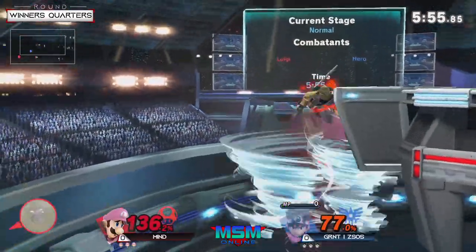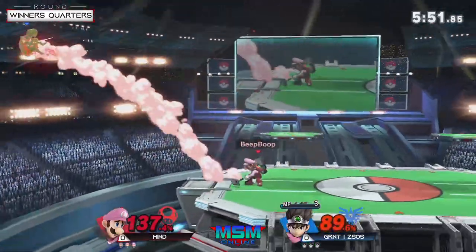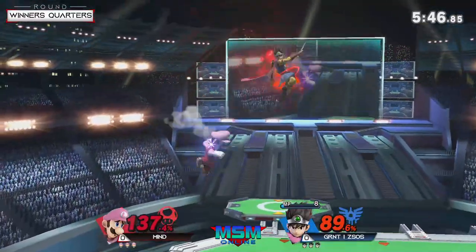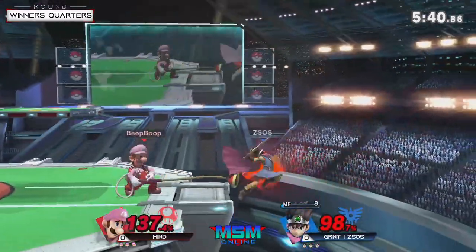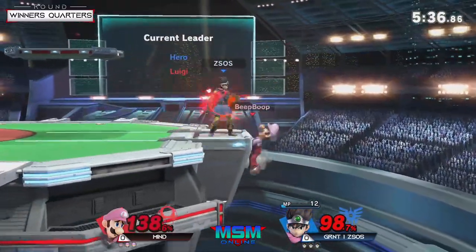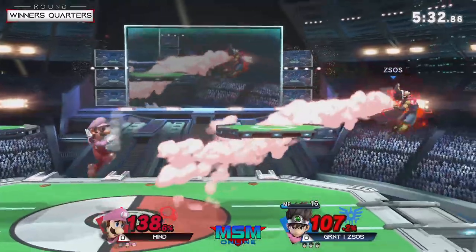When you social distance against Luigi you put yourself in a good position. What a great way to use that up B, because it goes a little bit low below the ledge, and if Luigi tries to up B he will get caught by it. But luckily Mine saw it too and played his recovery to avoid it. Still very dangerous. Hero is glowing — he's got a pretty strong buff active.